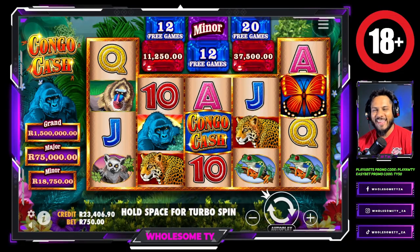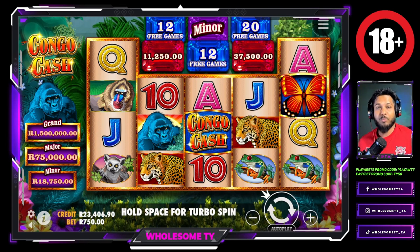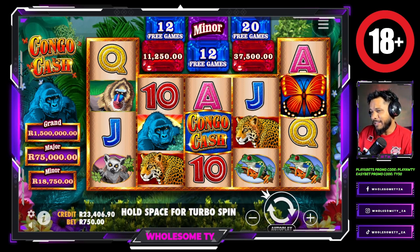Yo, what's up YouTube, it's your boy Ty and we're back again with another video playing Congo Cash on Player Bets. Remember, if you do want to sign up with Player Bets, use the promo code — it's here below. You can find the promo code PlayerWTY. Make a minimum deposit of 100 rand and you could stand a chance to be part of the giveaway that I'm doing real soon.